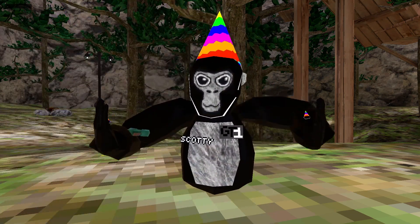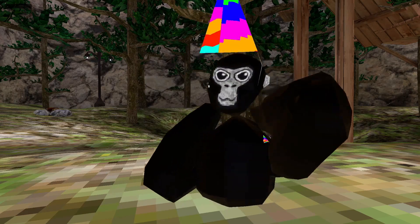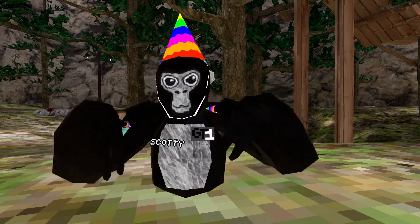Spinny monkey — you hold the right trigger and your head spins. Backwards face — hold the left trigger and it'll make your face backwards. Upside down head — hold the left trigger and it'll make your head upside down. Spaz hands — it'll make your hands spaz out.